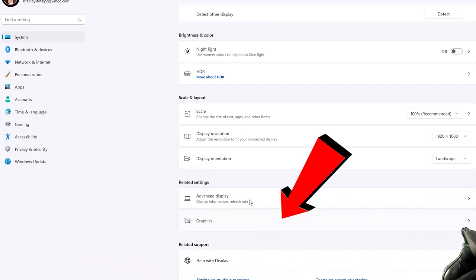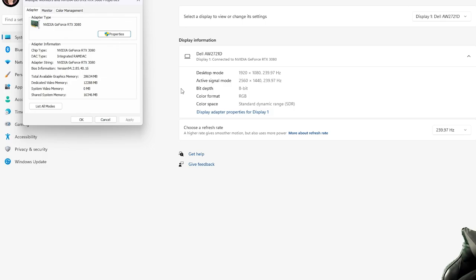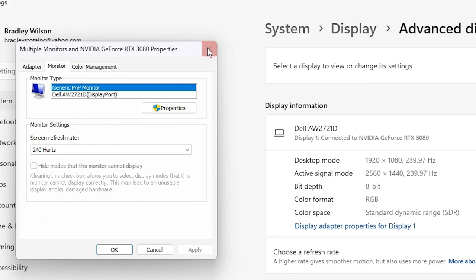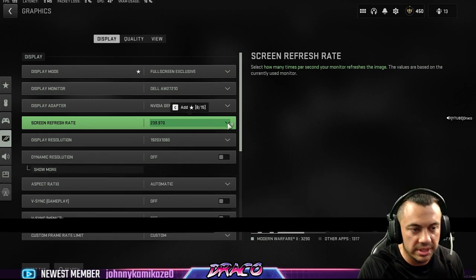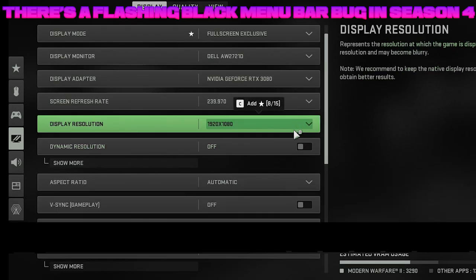Let's go down to advanced display information and go to display adapter properties. You want to make sure on the monitor tab it shows 240 Hz. Windows can override the game, so if you set the in-game setting correctly but Windows isn't set up, you're not going to get your frame rate. Display resolution — I'm at 1920x1080.